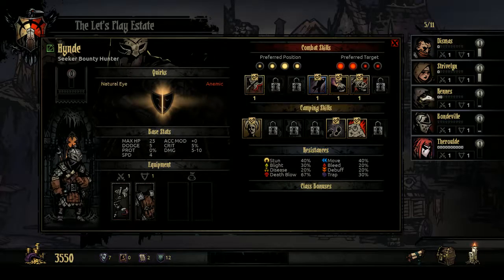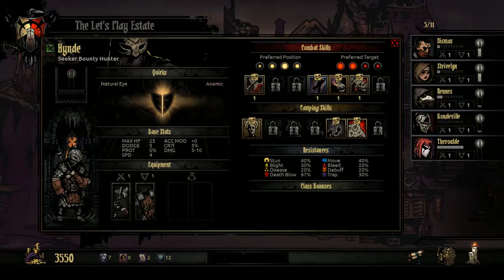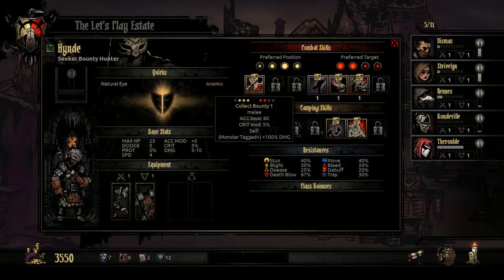Bounty Hunters are very well fit for the third row and are extremely good at two things. First, single-target takedowns. Collect Bounty is a melee attack with an accuracy base of 80 and a crit mod of 5%. He can use this in any row but the back row. If the monster is tagged, he deals 100% more damage — twice the normal amount.